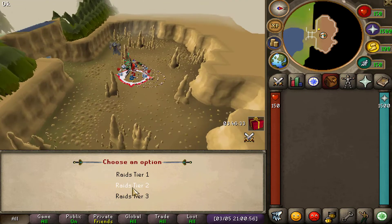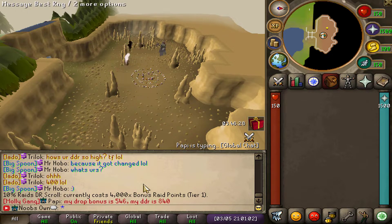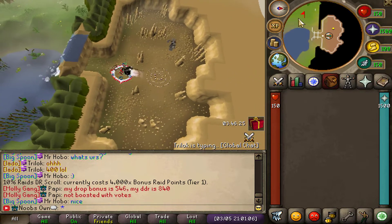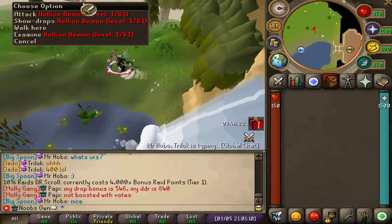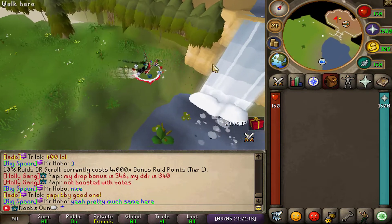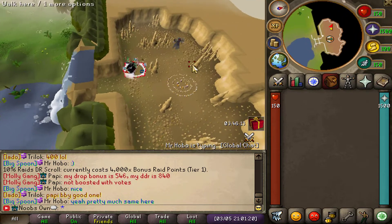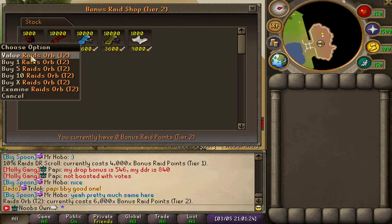If you use the Raids Ring in the middle of the zone, you can go to Raids Tier 2 and Raids Tier 3. For Tier 2 you need prestige level 2, and for Tier 3 you need prestige level 3. In Tier 2 the NPCs are from the second raid, the Helion Raid, so you have the Helion Demons. Killing those gives you Raids 2 Points which you can spend at the Tier 2 shop.